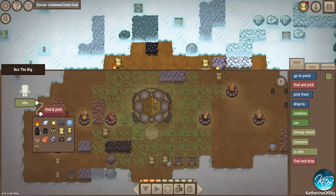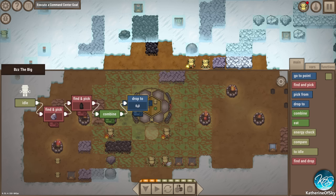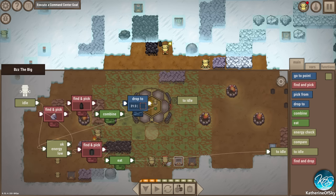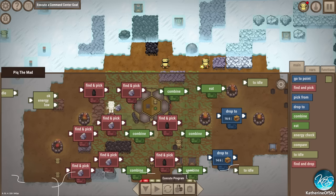I think I might do that with the food. Let's have you be making food - find and pick coal brick, find and pick coal, then combine, then drop to box here. But if you're hungry - energy check. If energy okay, do this. If energy low, find and pick a coal brick and eat. That's easier than having everybody make their own food. We'll do a go-to-idle here and up here, so we do the check again.